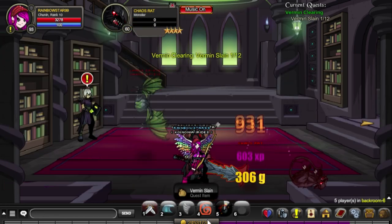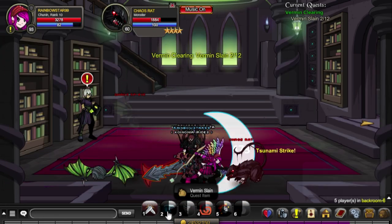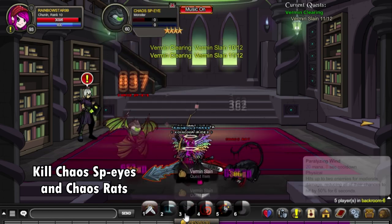Moving on to the next area, in the first quest we will be killing the chaos rat and the chaos spy axe.